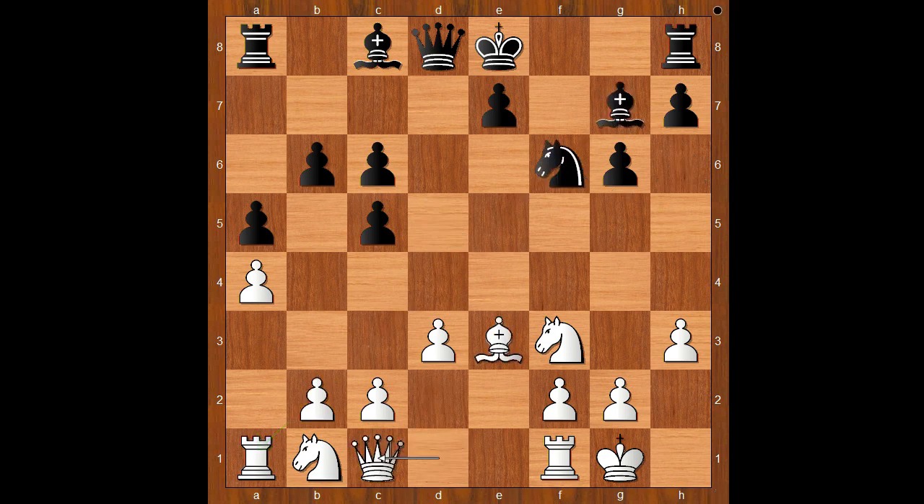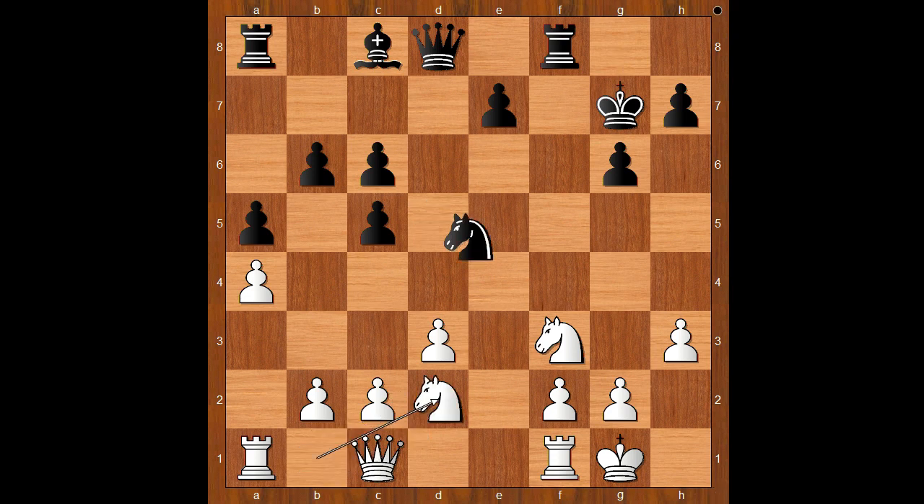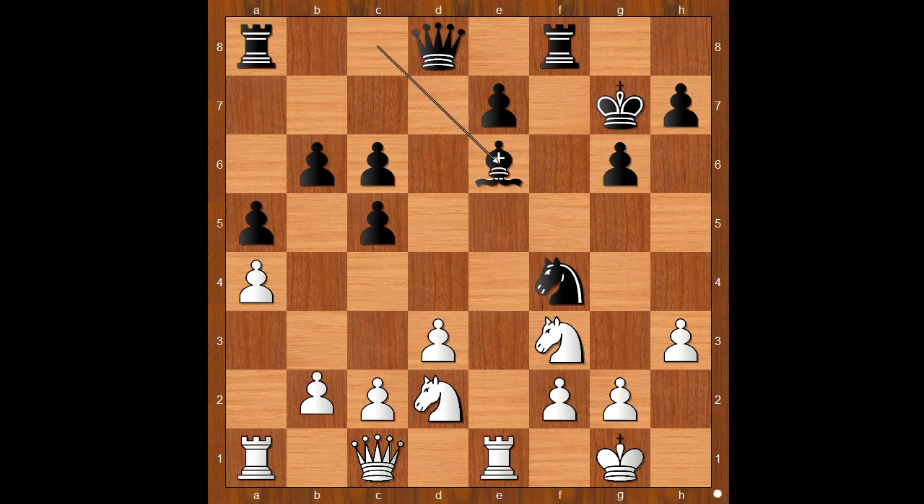Qc1 avoids the problem shown in the previous variation. If Nd5, bishop to h6, and bishop takes on b2 doesn't work. Abasov castles kingside. Bishop takes on g7, king takes on g7 - the best defender of the king is gone and the black king may have a problem on the dark squares. Knight from b to d2, knight to f4, rook to e1, bishop to e6, b3.